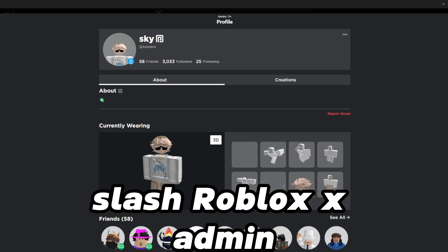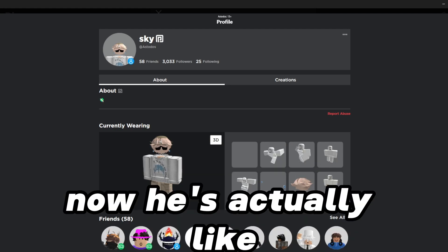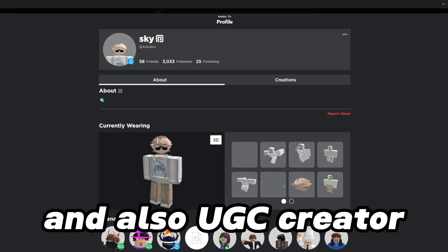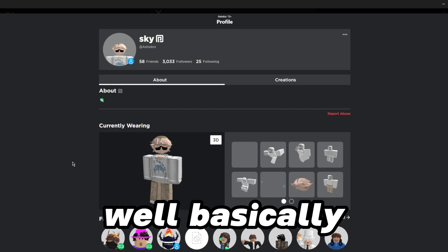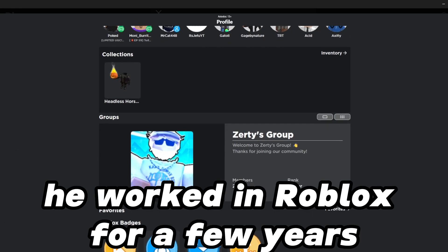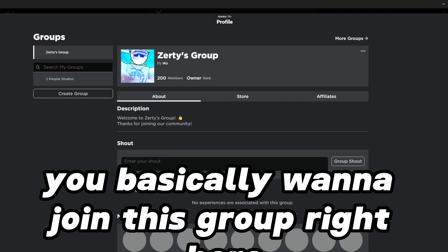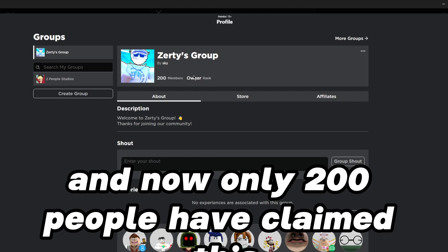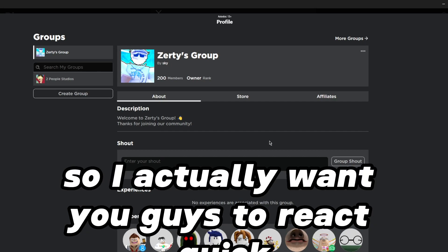Basically, me and a Roblox friend — a Roblox ex-admin — actually partnered up to make this free UGC item. He's an ex-admin with Roblox and also a UGC creator, which is how he was able to upload the item. He worked at Roblox for a few years but I think he quit now.